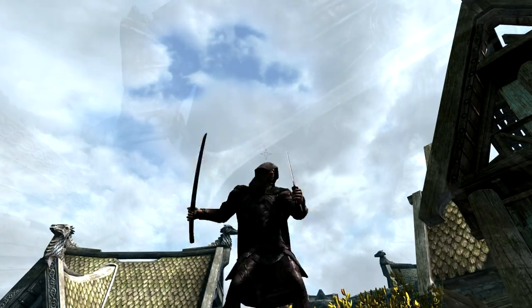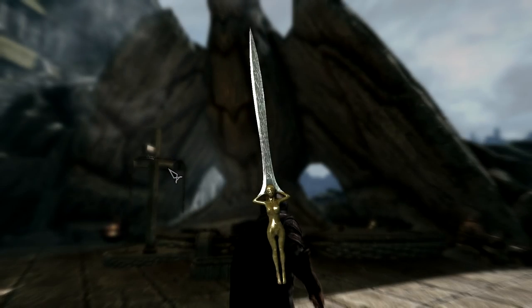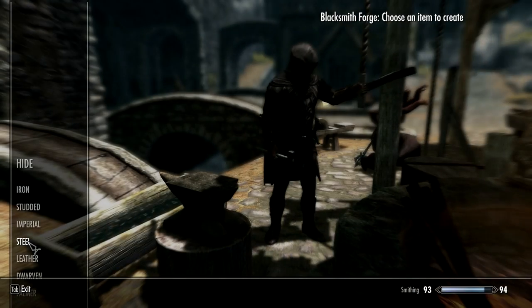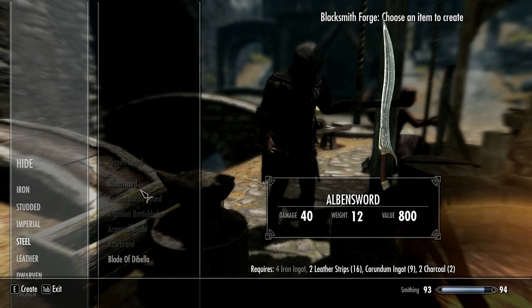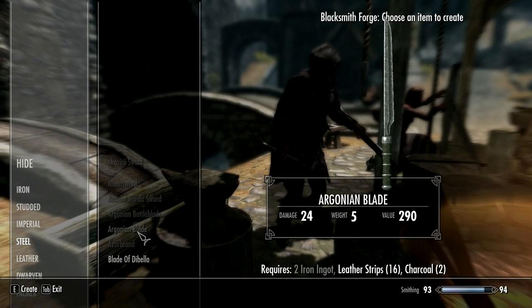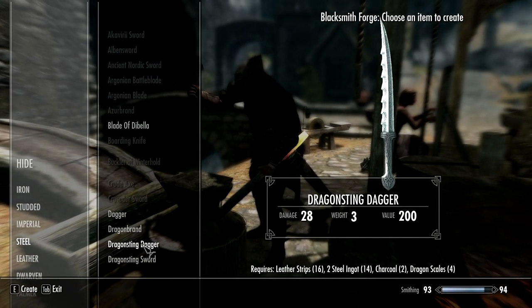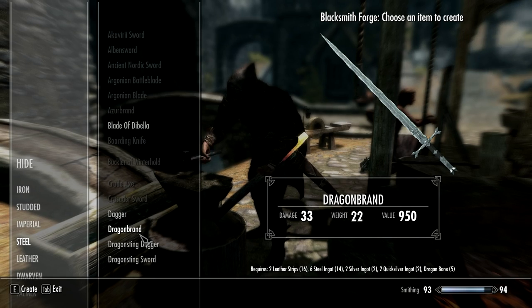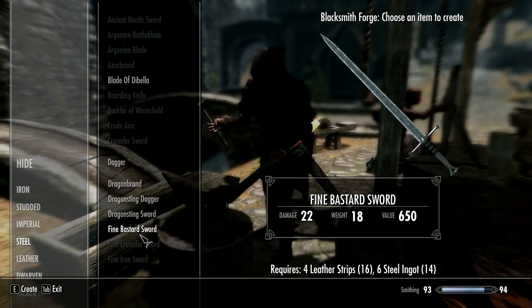Even if you like very ornate swords, the mod author has added loads of special handles and hilts made with either gold, silver, or jewels. There are even some with dragon bone handles and silver lining. When you look at the crafting ingredients, some of the recipes are really quite intricate, which makes the weapons feel special.